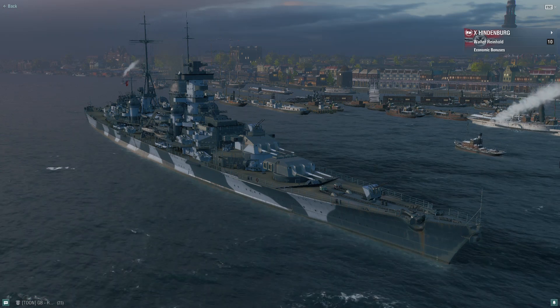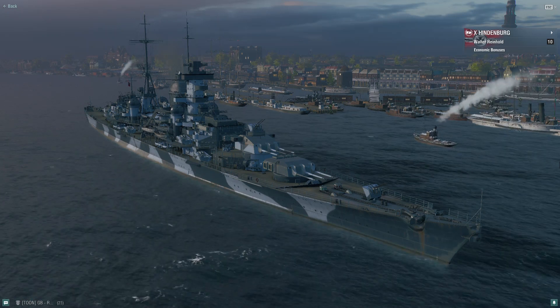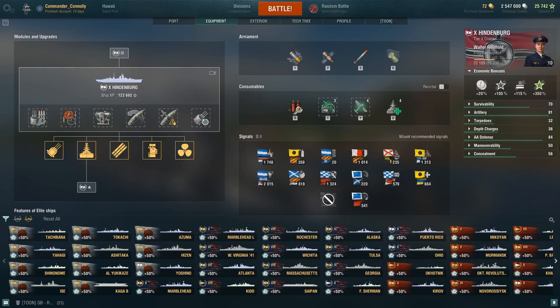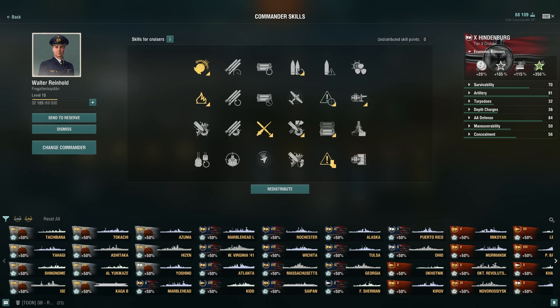Hello there captains, today we'll be looking at the tier 10 German tech tree cruiser, the Hindenburg. As with the tier 9 Roon, this is not a historical ship. We can take a quick look at the equipment setup and the commander skills selected before we go into battle.